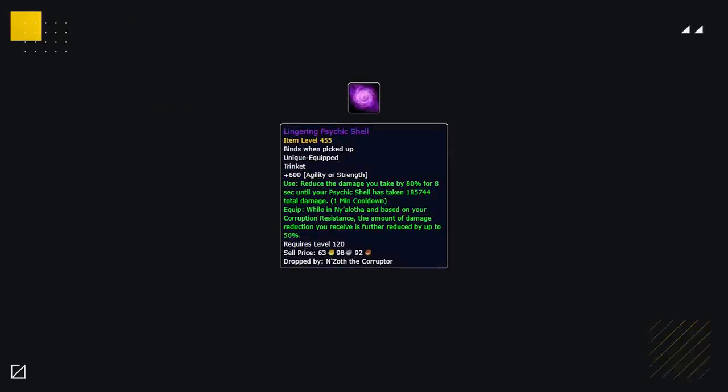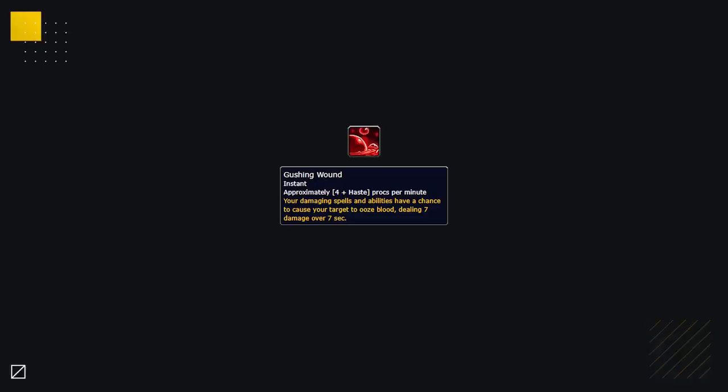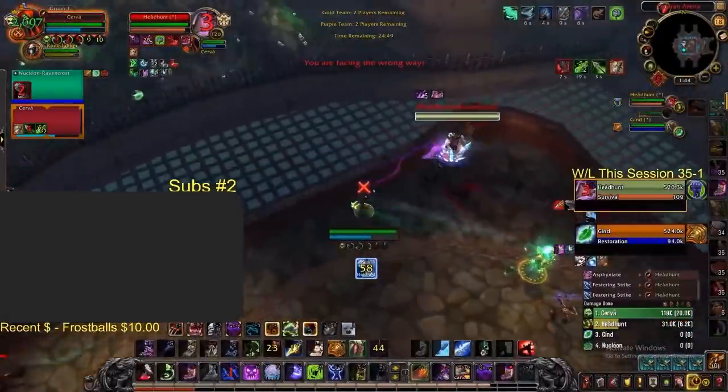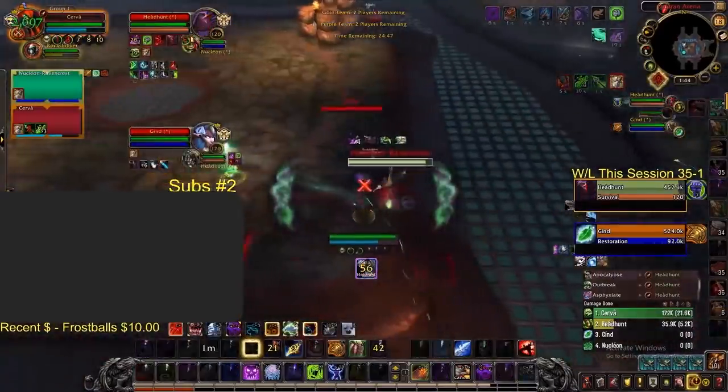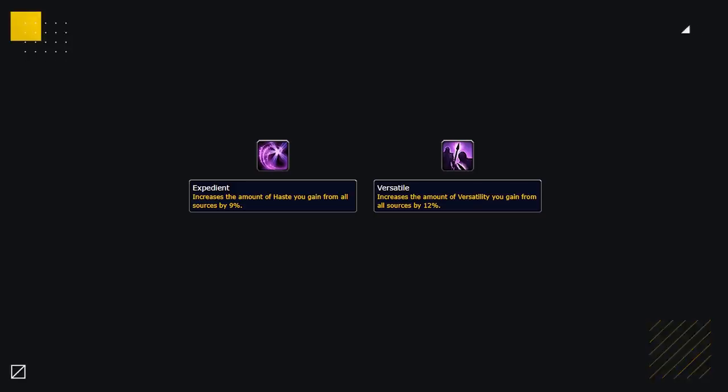The Vita-Charged Titanshard can be used in conjunction with your Drest'agath, or replace it in matchups where Drest'agath won't be too beneficial. For a more defensive take, Psychic Shell can be nice against certain comps where you're being heavily pressured. Regarding corruption, Unholy DK is one of the specs that highly relies on Gushing Wounds pressure — it gives you a crazy amount of extra damage you would otherwise lack, making Unholy DK far more threatening. If you don't have a Gushing Wounds corruption piece, you could use haste or versatility amplifiers as backup options.